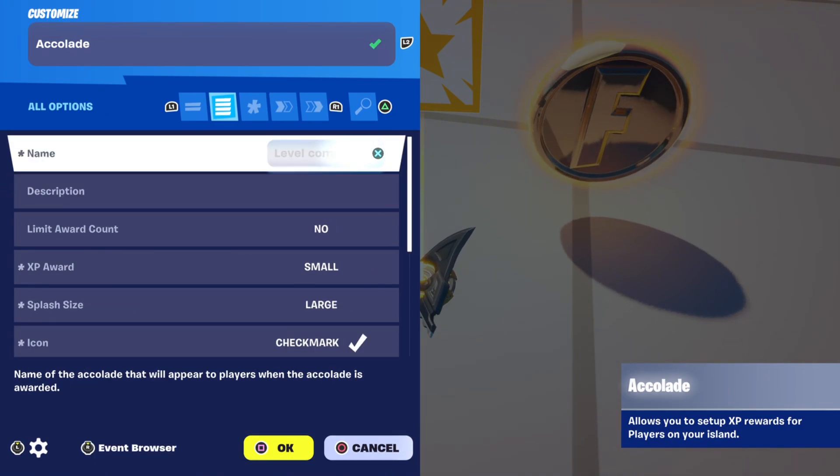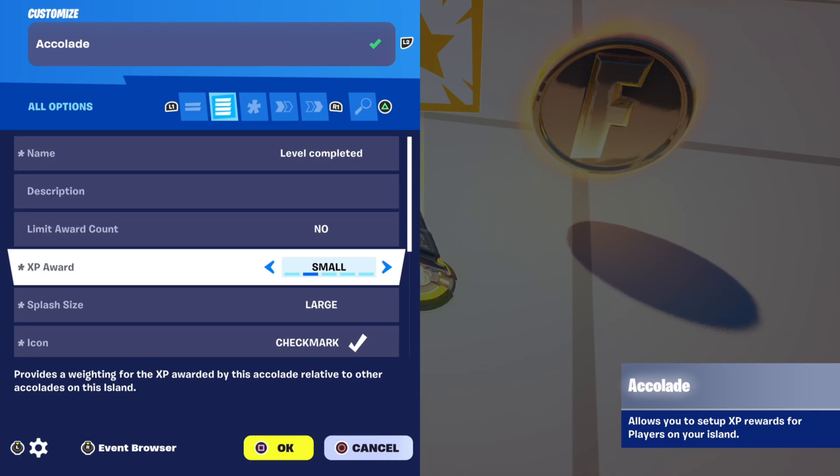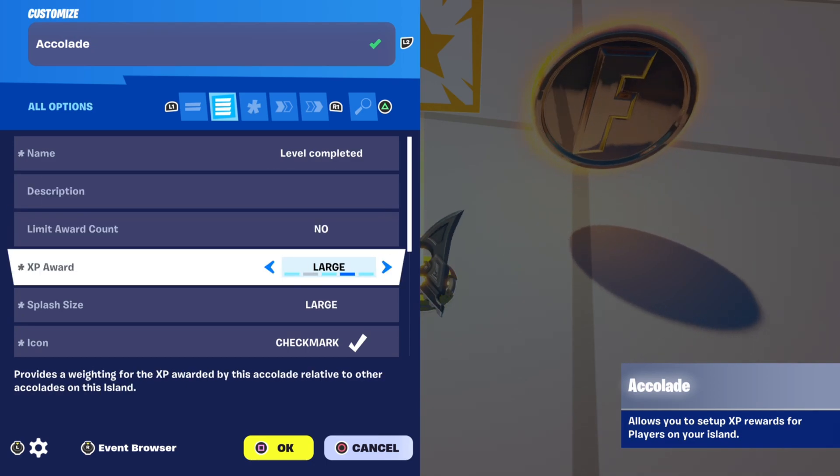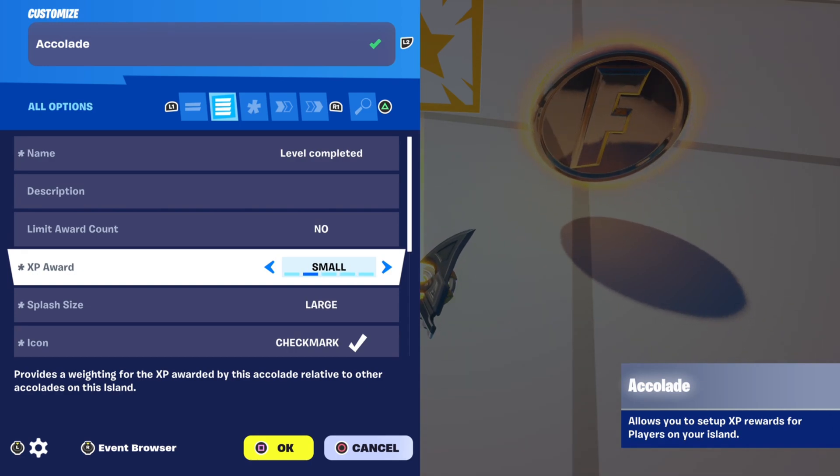Name and description is text that can show up when a player gets awarded XP. XP award is the amount of XP a player gets — this will be small, large, or medium, and these values are relative to other XP amounts in your map.